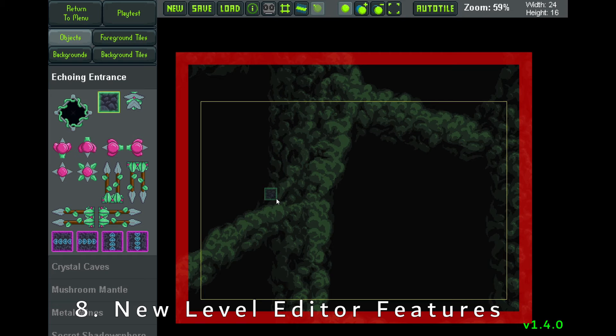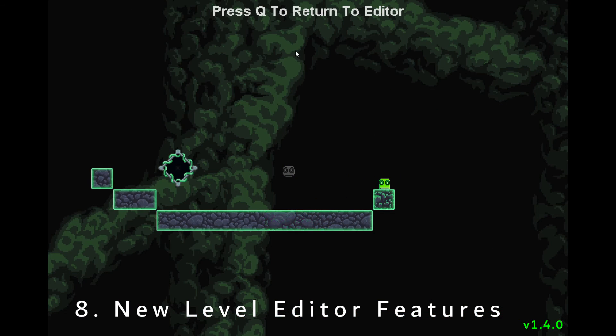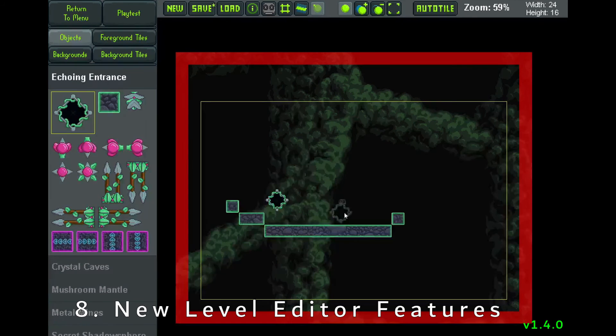In the level editor we've got a new button right up here — this is a play test button. It just creates a temporary player where you can place it anywhere in the level, and when you play test the level that's where you're going to spawn rather than at the door. So if you've got a really long level, you don't have to play it all the way from the beginning when you're creating it. You can just play test little sections, and you can remove it at any time by clicking the button again and place another one wherever you want.